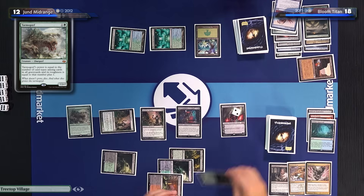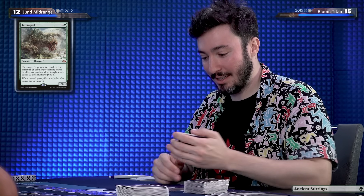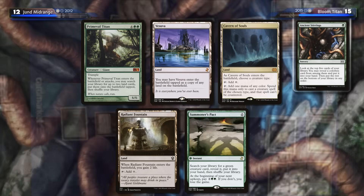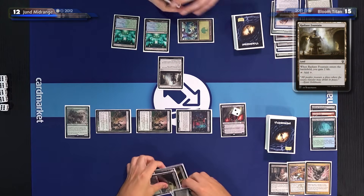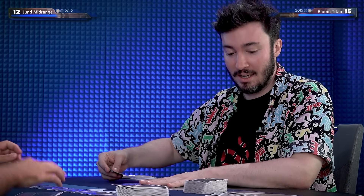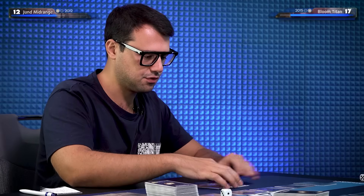I will draw a card and cast Ancient Stirrings, going digging for another Amulet — not that it will help me now. With it I'll get a Radiant Fountain. At least you have six lands for a topdeck. If I topdeck a Summoner's Pact, I'll gain two. So you go to 17. Untap and draw — Dark Confidant. Marsh Flats — why not, never punished. I don't like how you put those Treetop Villages aside. Tarmogoyf count: lands and sorceries — five, six. Are you dead? I'm at 17, I can't be dead.